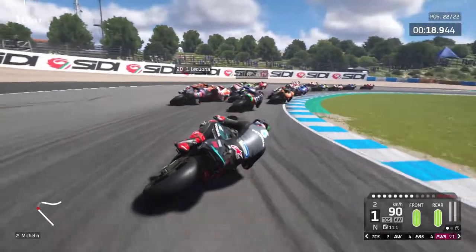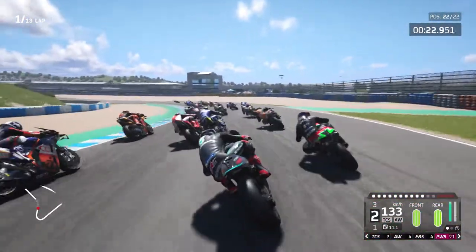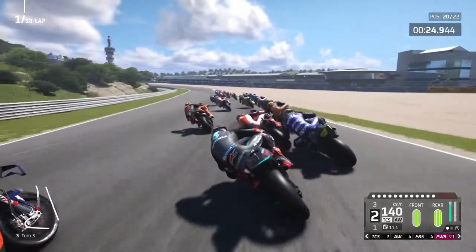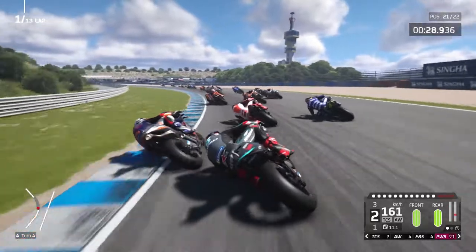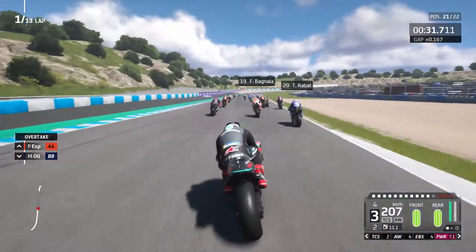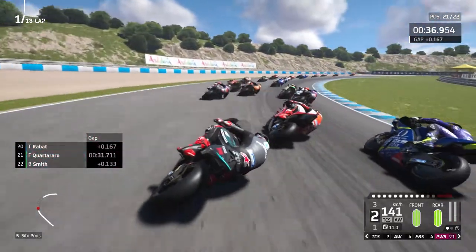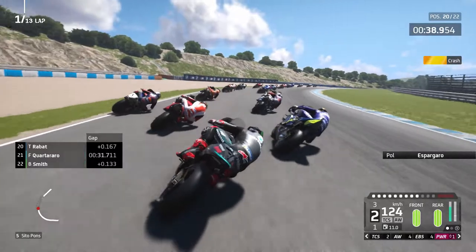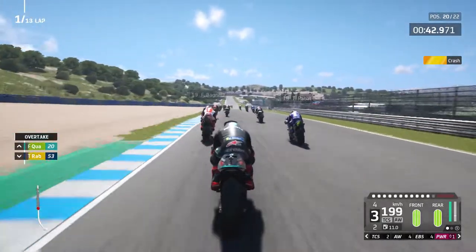Into the second corner I've been a bit careful because we know what the AI are like, so I've actually gained nothing through the first couple of corners. We are picking up a couple of places now — past Smith, past Lacuna. We've been blocked by Bagnaia who actually qualified really well. In the game his performance isn't as good as in real life this weekend. One of the KTMs is down — it's Pol Espargaro. So we're up into 20th, but we've only gained two positions.